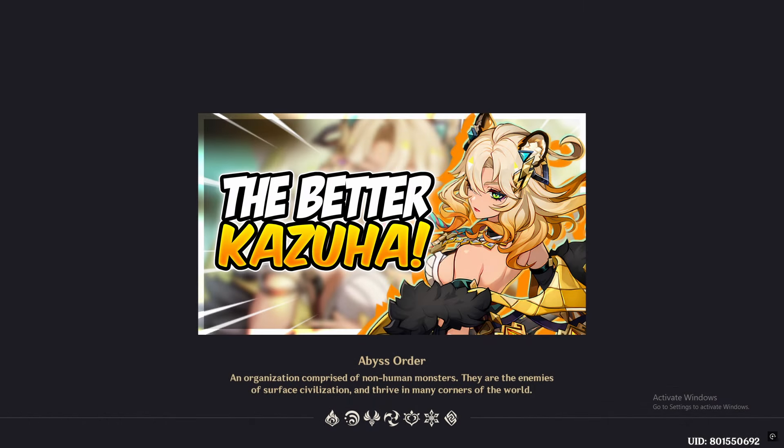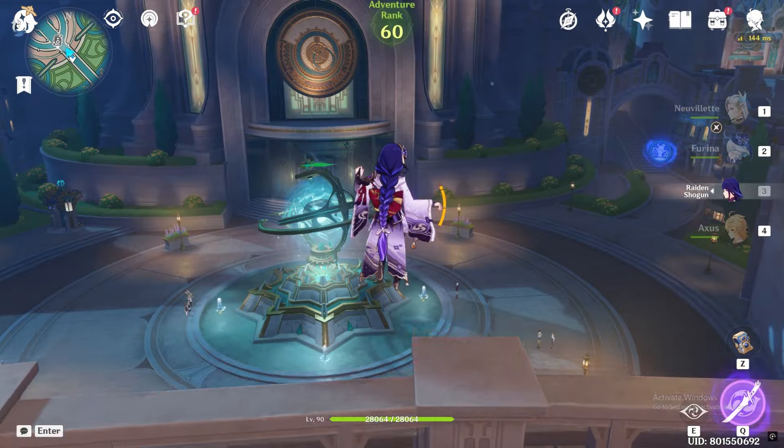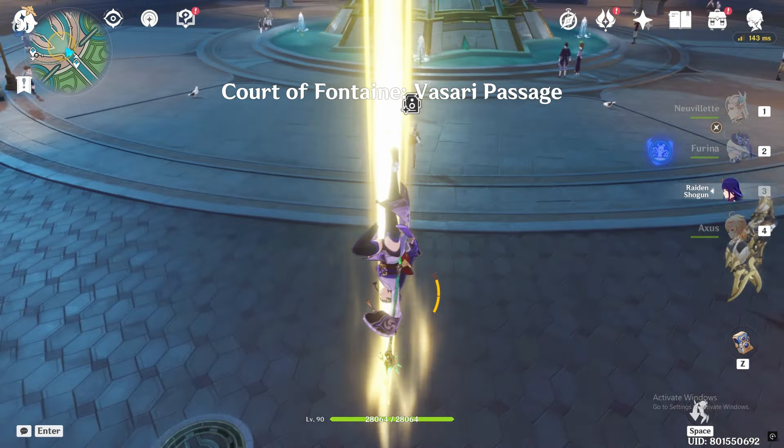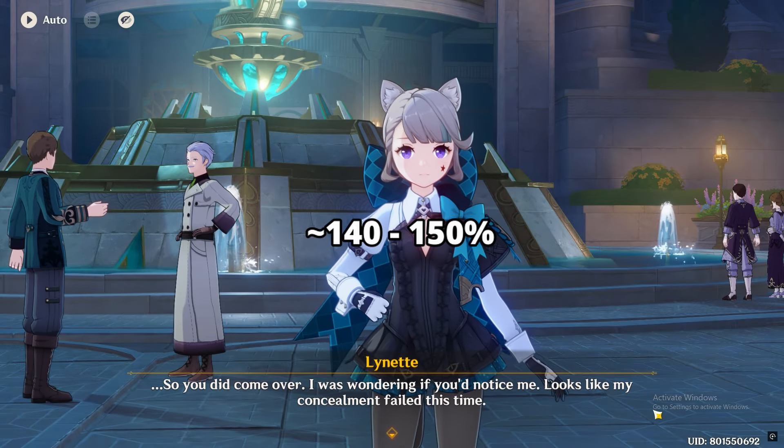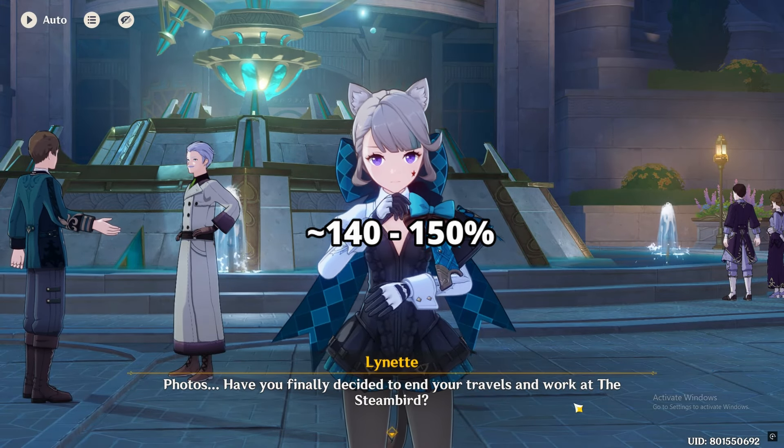I have covered Zilonen's kit in my other video, so you can check that out to know how she works. Let's first talk about her energy requirements. Zilonen can get away with around 140% energy recharge, but you can aim higher if she is used as a pure support to ensure smooth rotations.